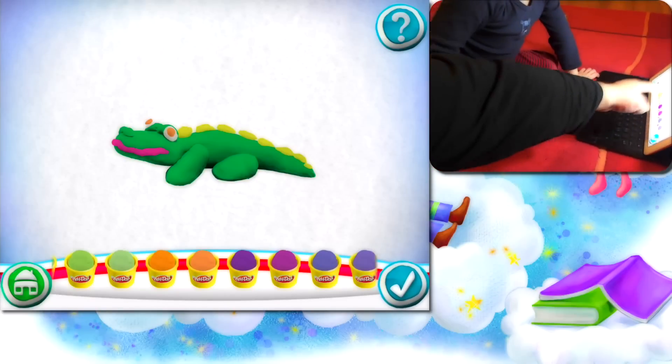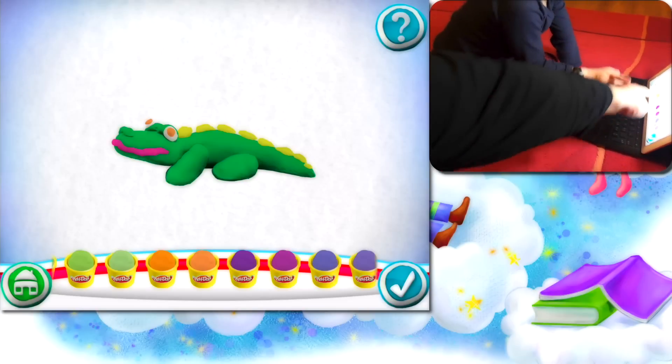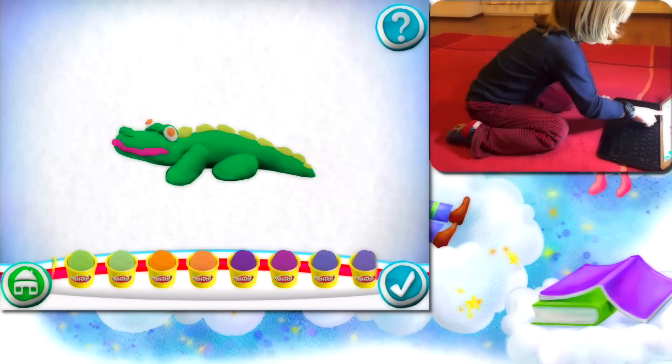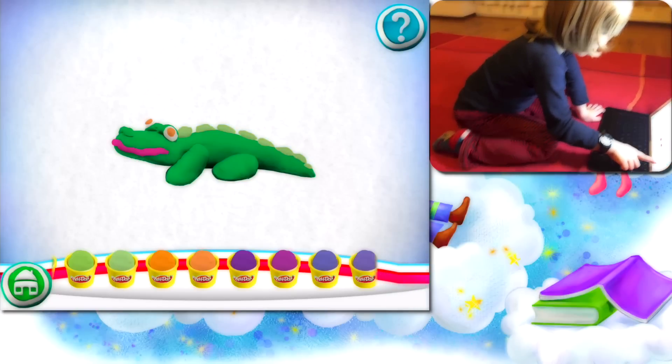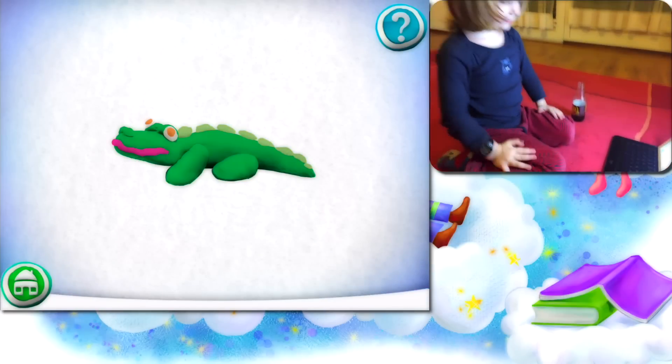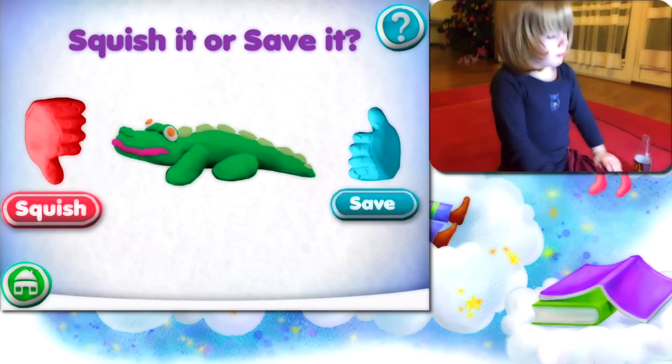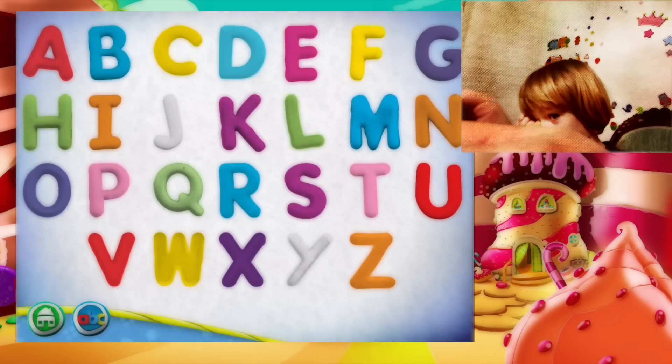Wait — you can change the color. Change the color. Green, green. Now it's okay. Great job, you did it! It's finished now. Squish it or save it. Would you like to save or squish? Where is letter B? Choose the letter you want to make.